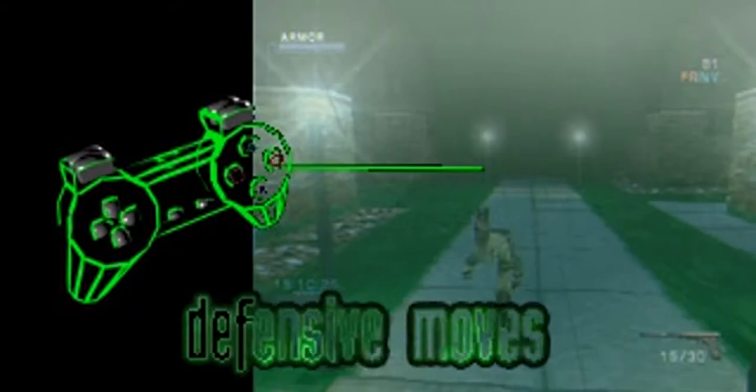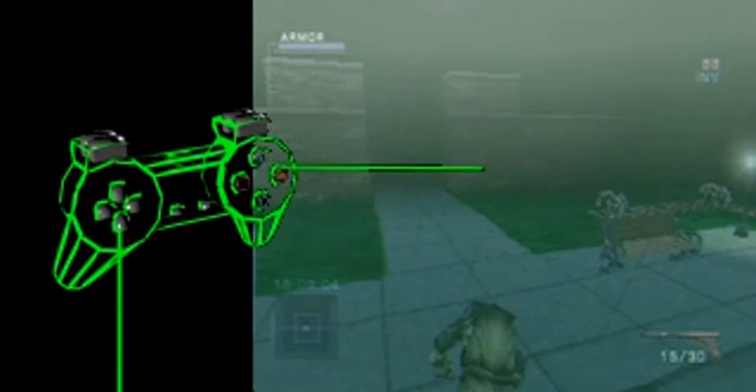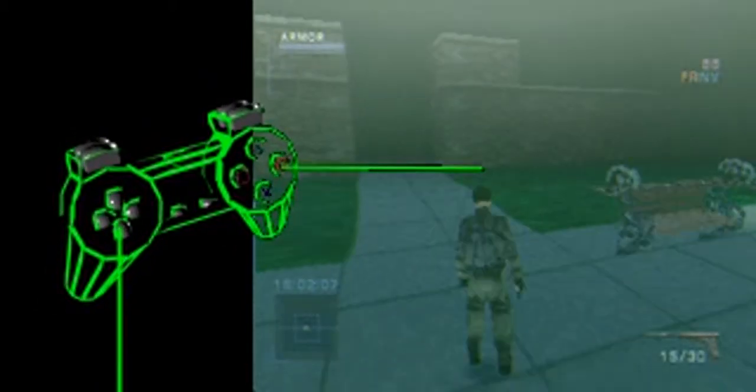Hit the circle button to roll. This is an excellent defensive move that can keep you one step ahead of an enemy's fire. You can also use the D-pad to control the direction of your roll.